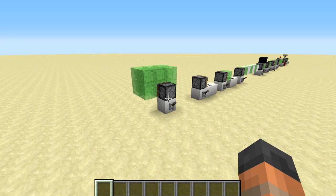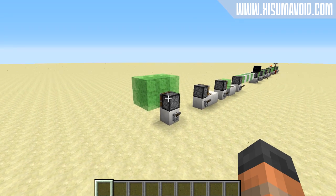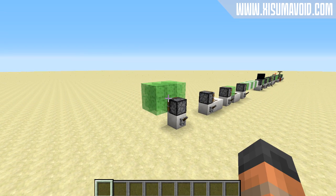Hello everybody and welcome back to another Minecraft update video. Today's snapshot is 14w18a. There are some minor tweaks and changes and some bug fixes as well, but there is one new almighty feature that has been added in this update. This was actually made by the ZipCrowd crew — they sent over some code to Dinnerbone and he decided to add it into the game, which is awesome.